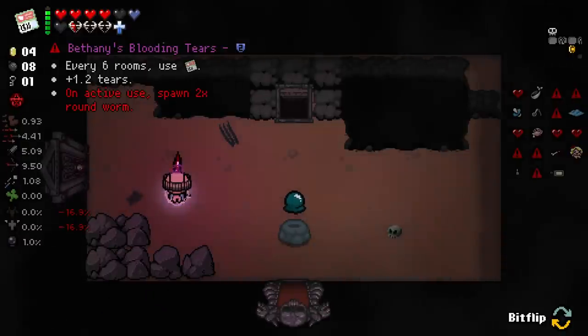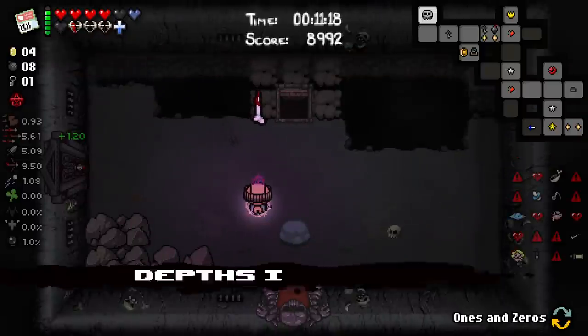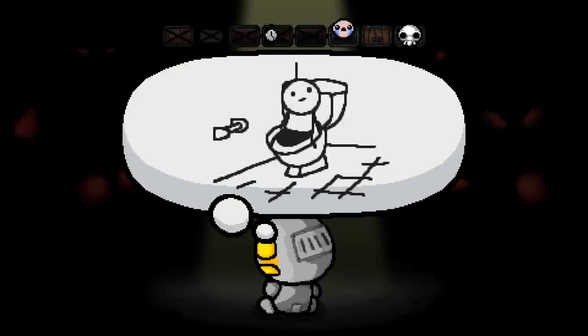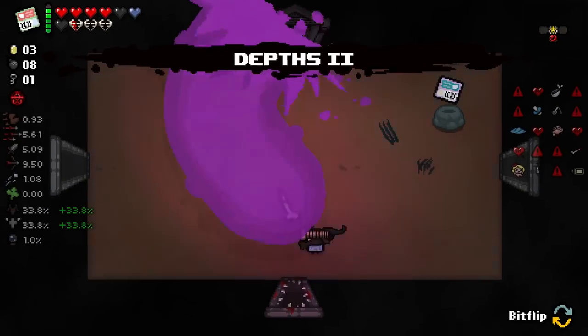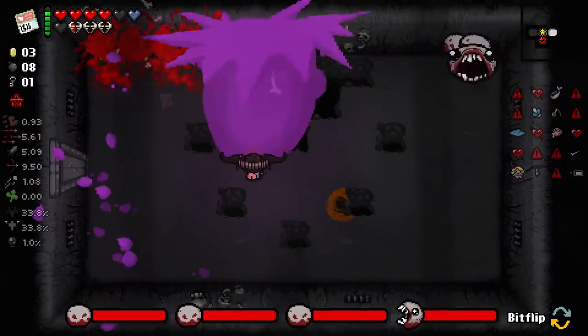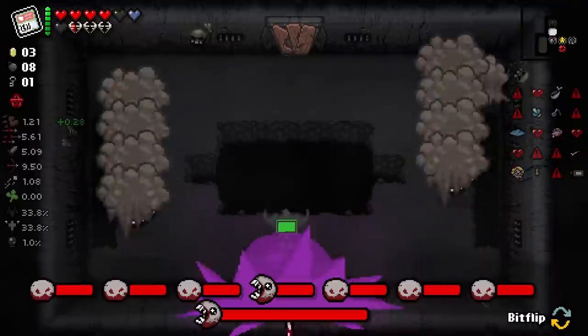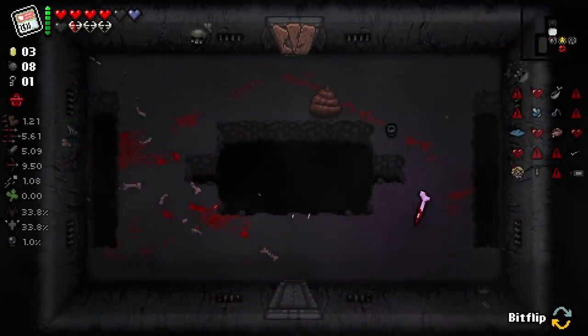Blood Clot - every six rooms use Coupon. On active, spawn two random Roundworms. Go for it. More fire rate - I can accept these terms. I keep forgetting about this - it's very good but I keep forgetting it exists. Oh no, we got invincibility. It stopped us from turning around.